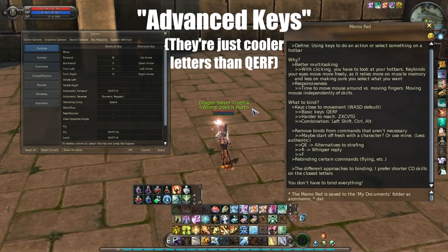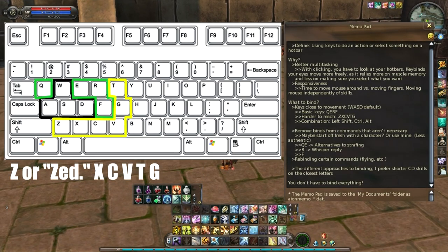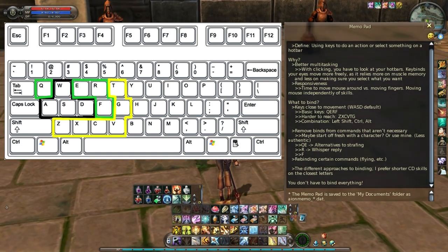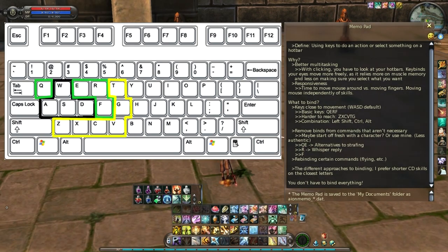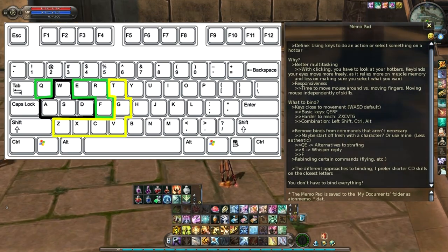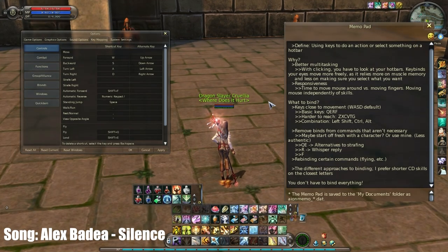Let's get on to more advanced keys — I say advanced because they are not going to be as comfortable as Q, E, R, and F, but I don't think they're too bad. These are Z, X, V, T, and G. Z and X are a little awkward because you kind of have to move some fingers back, or you can use your thumb. They're not as fluid. It's not to say they're really hard to use — I'm used to them after all this time. You just need to practice. I like these letters because anything around your WASD is really good to have keybound, because you don't want to be moving your hand too much off of those keys since you're going to need to move all the time.